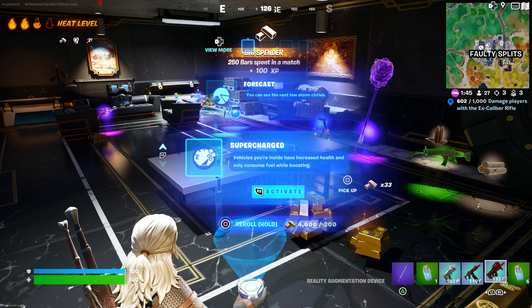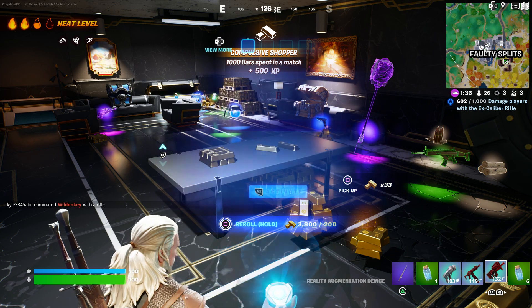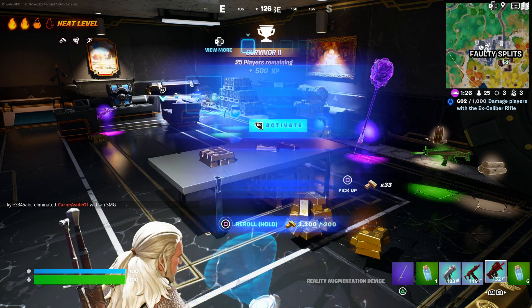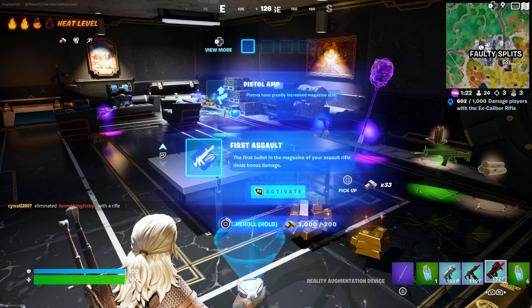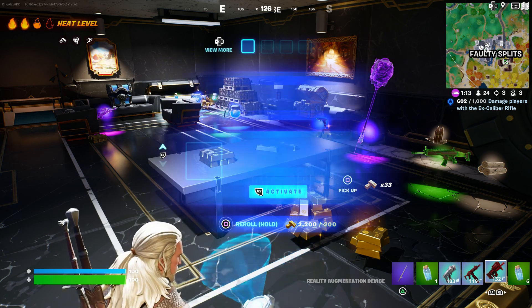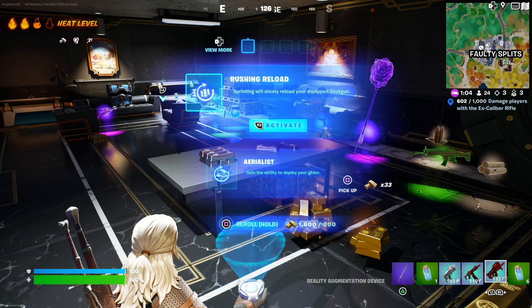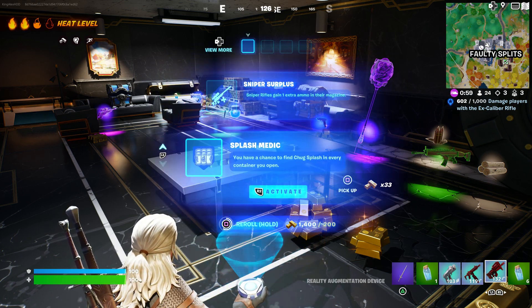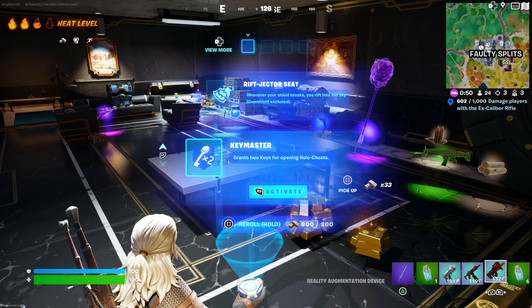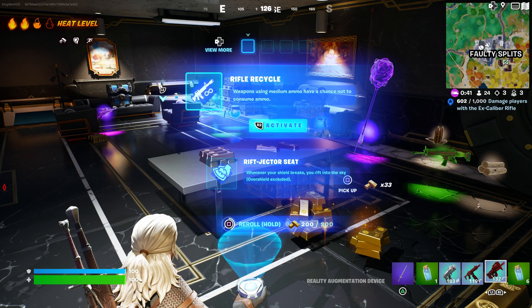If you don't have it, you can pay 200 gold bars and just keep doing this until you basically find it. I'm just showing you guys — you don't have to do this, I'm just demonstrating. There's a lot of gold on the floor. Keep paying 200 gold bars and keep looking for it until you basically find it. This is one of the new ones and you can basically grab it from right here.